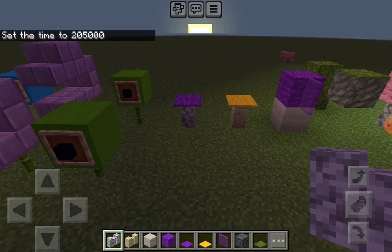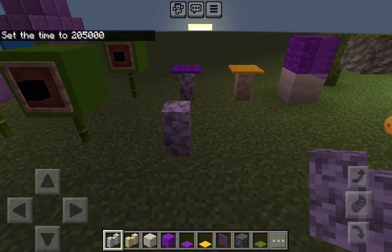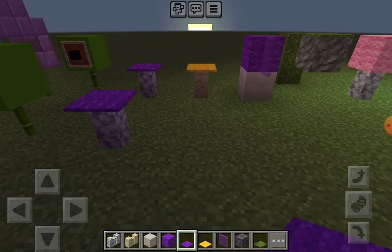First, here's how to make a Puff Shroom. Diorite wall, and a purple carpet on top. Pretty simple.